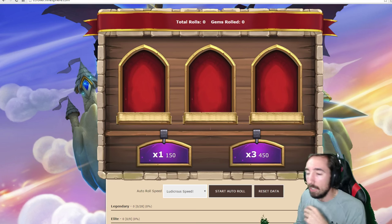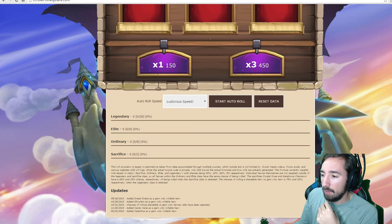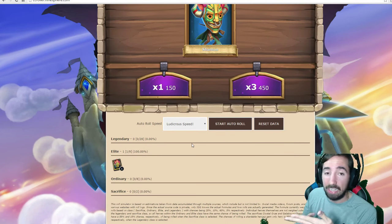Let's see what's gonna happen. At the top here you've got total rolls and gem rolls. At the bottom you have your legendaries, elite, ordinary, sacrifice. Let's go ahead and roll just one — I got a shaman on the first roll. I rolled 150 and it shows my last hero. That's how it's gonna work.